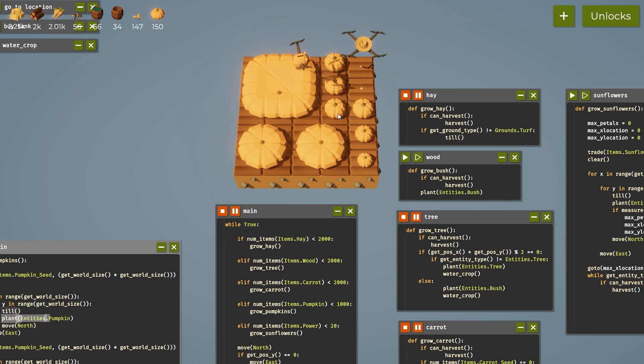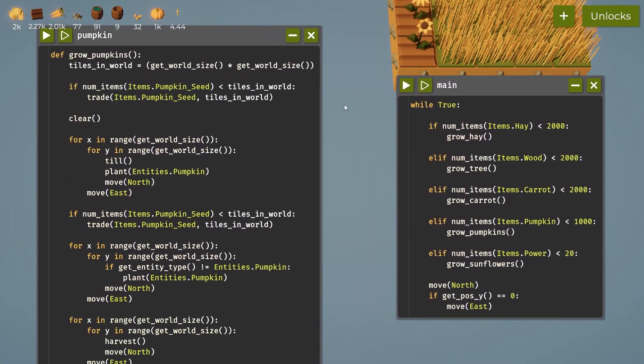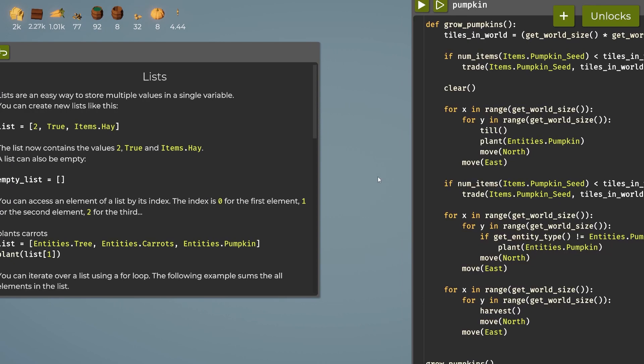I changed this code slightly — I did a calculation at the top: tiles in world equals get world size times get world size, so I'm not constantly recalculating. I also added if statements because I was trading so much for pumpkin seeds when replanting that I was burning through all my carrots. Now I put an if statement to make sure we actually need to buy them. Now we have a thousand carrots so we can unlock lists — happy days!